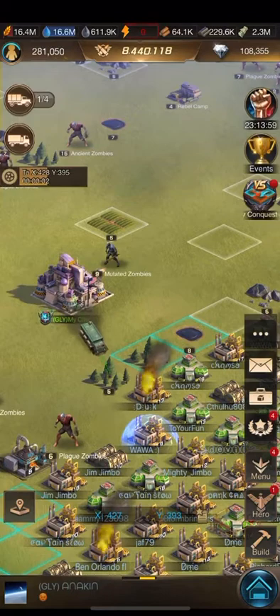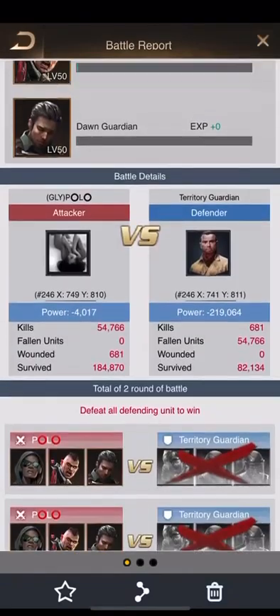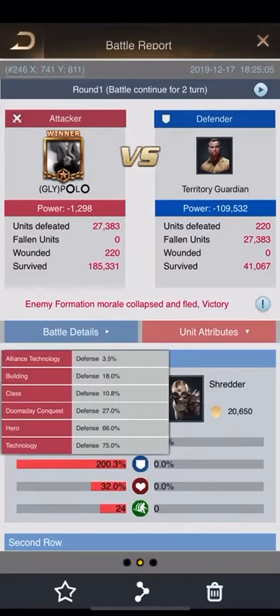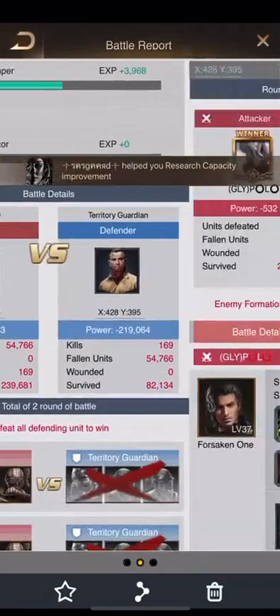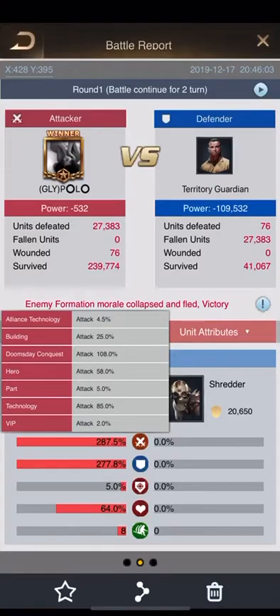I've taken a tile and I'm going to show you the difference on just this base with minimal stone and just the use of one reset. I took a tile earlier using my base. Come over to attributes and you can see on doomsday conquest it's 27 percent bonus for my attack. If you go to your defense — same thing, 27 percent. With the use of one reset and a very minimal amount of stone, my doomsday conquest is now 108 percent, which is more than everything else combined. I've been able to almost double what I've done.